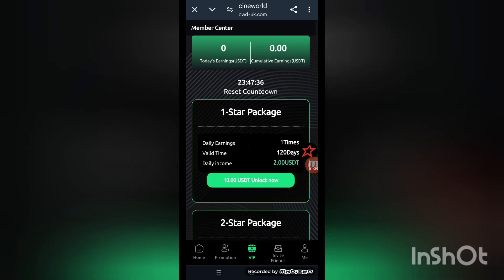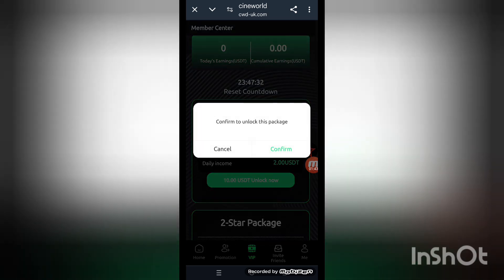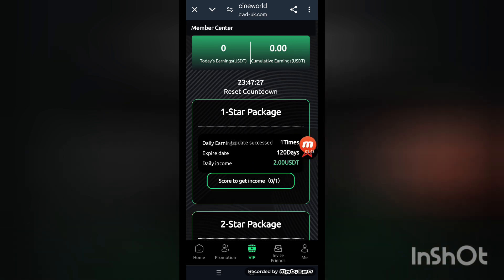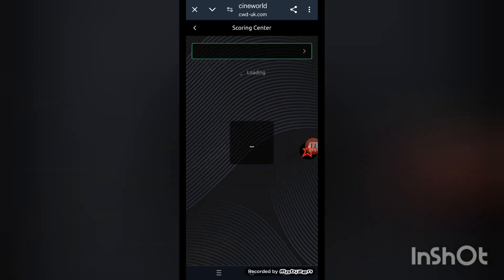Now open the VIP section. Open VIP one here — you can see this kind of interface on the screen. Click 'buy now' and then confirm. The package is purchased and updated successfully.